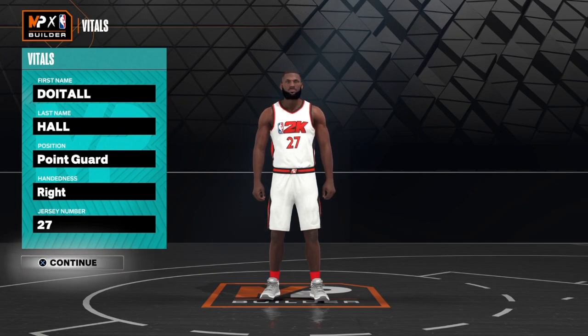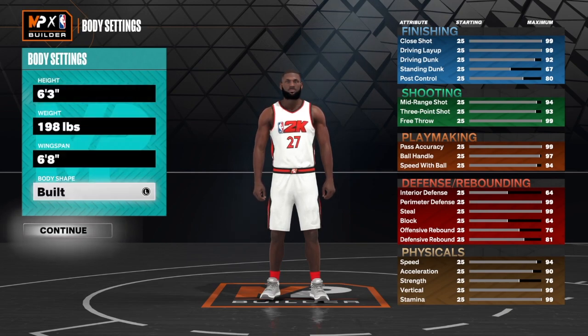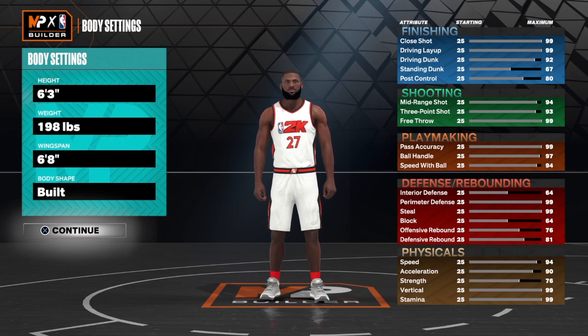Let's get into it. We're going to start with the vitals — put the build at point guard, hand of your choice, jersey number your choice. As you can see, six foot three for the height of this build, 198 on the weight, 6A wingspan, built body shape.